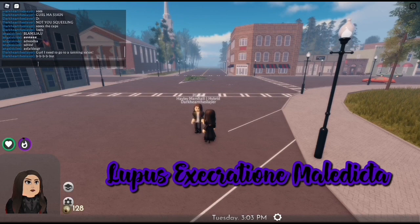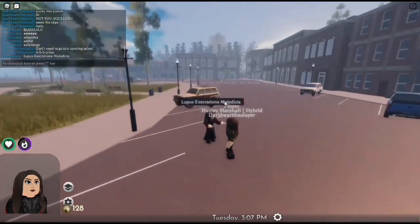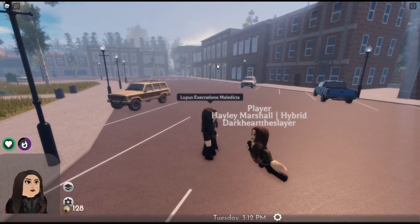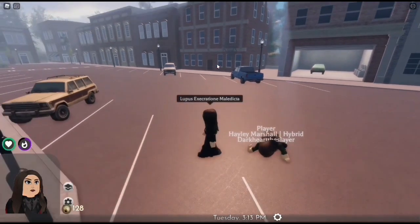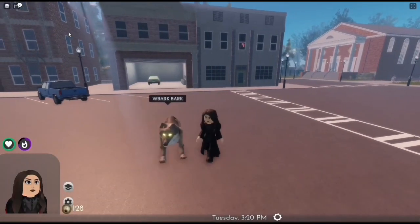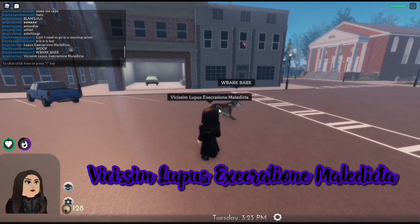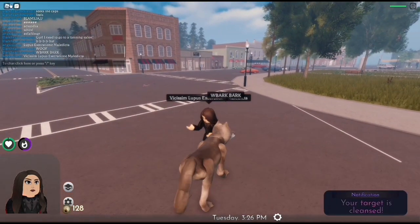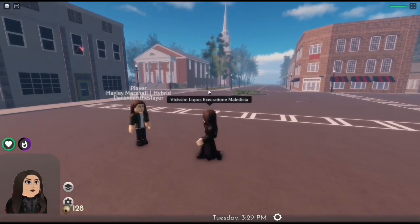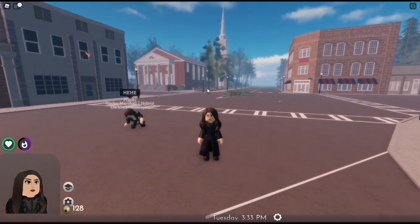Then we have Lupus Execratione Maledicta, which is the wolf curse. By clicking anyone with a wolf side, this will force them to turn into their wolf form for 24 in-game hours — not real-life hours. The reverse spell will cleanse the target, and you can see that Dark, playing Haley who is a hybrid — half wolf, half vampire — is now back in human form.